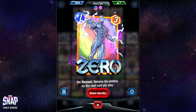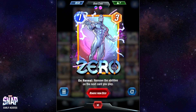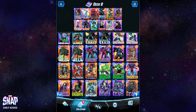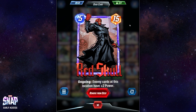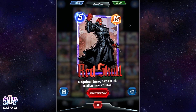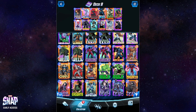Next up we have Zero, who is up there with one of my favourite cards as well. He has an on reveal: remove the abilities on the next card you play. Most of the time that's quite negative — you want most of your cards to have their effects — but with Red Skull it's awesome. Red Skull gives enemy cards at this location 2 plus power, which is why it's a 5-cost for 15 power. But if you take that away with Zero, you're just getting a straight-up 5-for-15 drop, which is one of the strongest cards in the game.